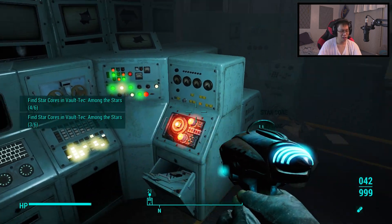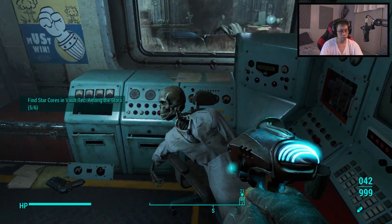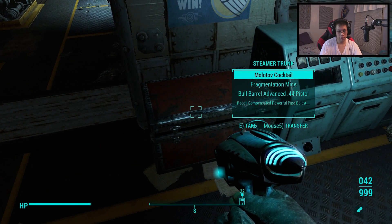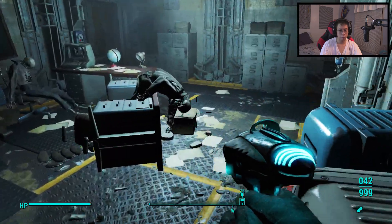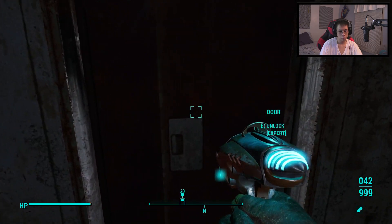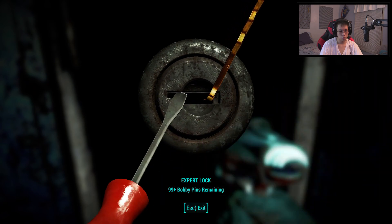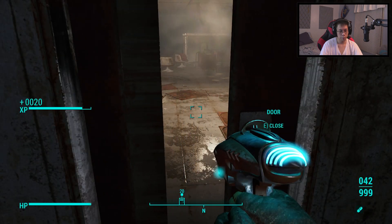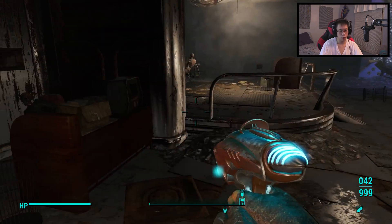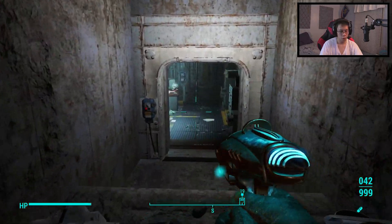We need to unlock an emergency protocol. We found three in one room so that's generally good. That's it - wait, what the heck. I don't know where the last one is though.